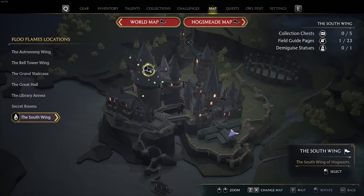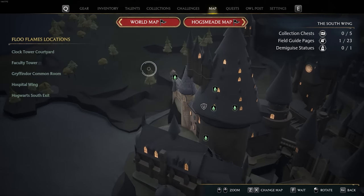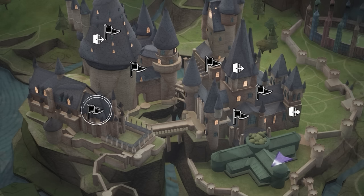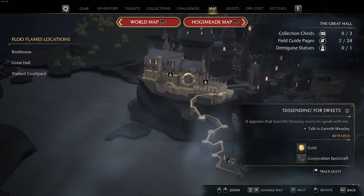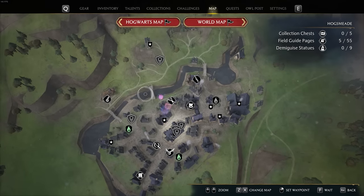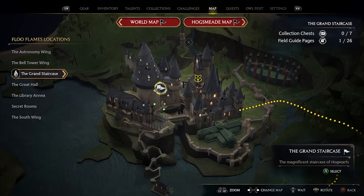The map in Hogwarts Legacy is also telling you more than you may realize. Have you ever noticed the flags on the map? Black flags mean a side quest is available in that area — you can see this in Hogwarts itself, where all my flags are black because I have side quests available in every section, as well as on the Hogsmeade map and the world map overall. But if you don't have any quests available in a particular area, the flag will be white instead.